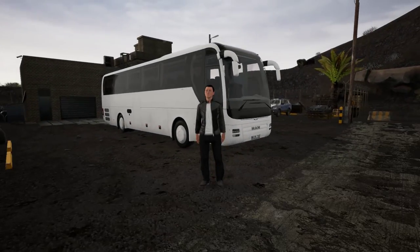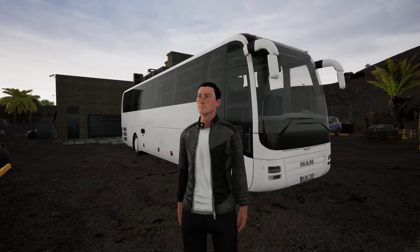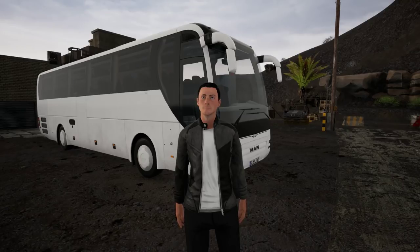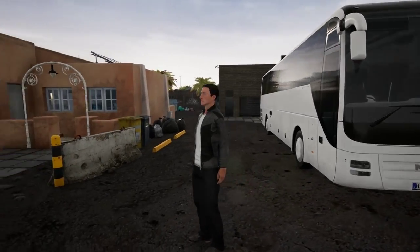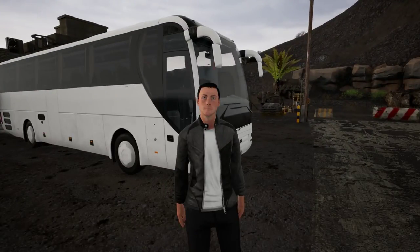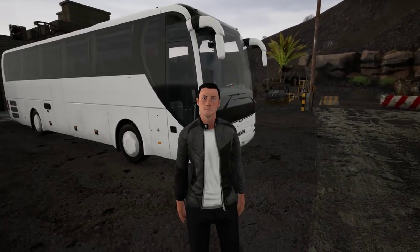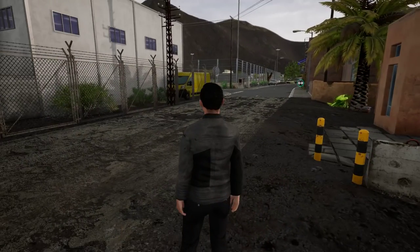Hey guys, Lamsi here and welcome back to Tourist Bus Simulator. In the previous episode we took line 246 from Corralejo to the airport, but apparently that line is bugged - I found out in the forums. So we can't really finish that route, and we'll take another one.